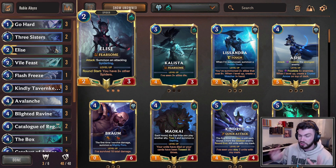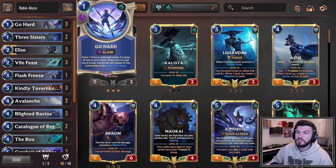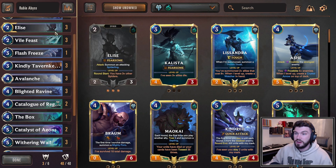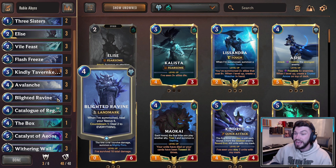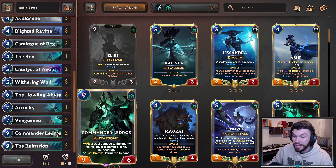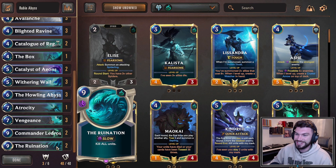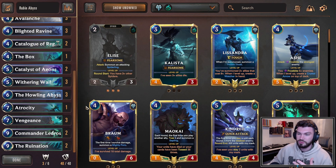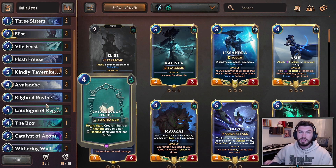We have Elise there just to be a good early play — she attacks through most things, creating more blockers, and blocks well herself. Three copies of Go Hard, three copies of Vile Feast. Some Kindly Tavern Keepers help gain life and block really well. Anything that blocks Fearsome right now is nuts. Full three Avalanche and three Blight Intervene. The Box, Withering Whale, full set of Vengeance, and two Ruination. It's been a bit since you got to play Ruination. Really loving all the control tools. And then to keep card advantage going, we have Catalog of Regrets — a four mana landmark.